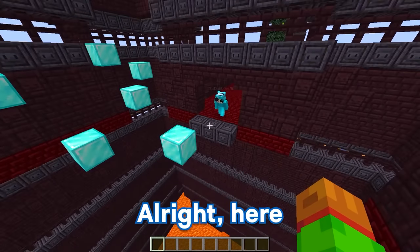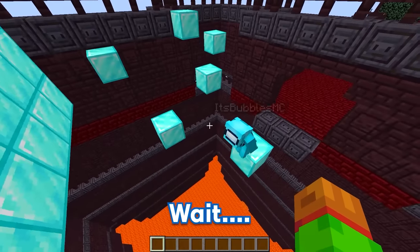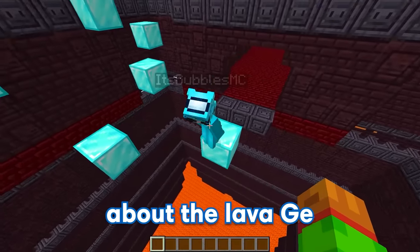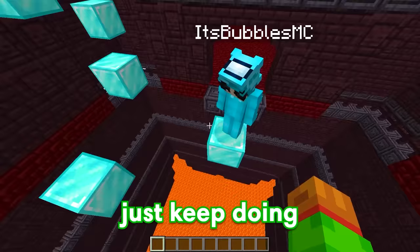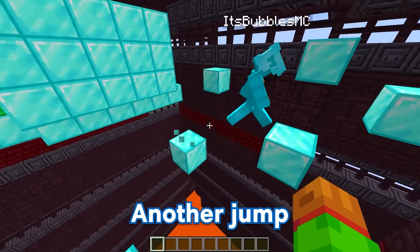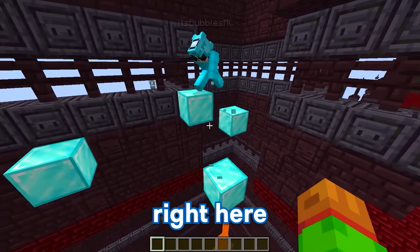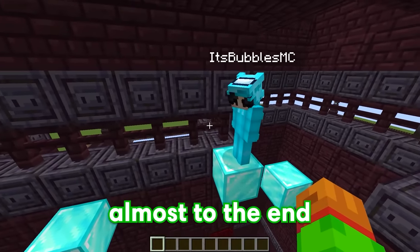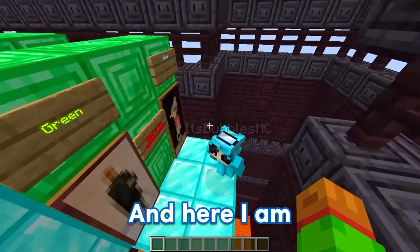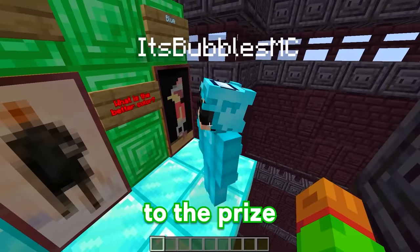Alright, here I go. I made the first jump. Nice, now you have the rest of these to complete. Wait, there's a bunch of lava down there? You didn't tell me about the lava, GE. Don't worry about it Bubbles, just keep doing the parkour. This got a whole lot scarier, but here I go. Nice, another jump. I'm feeling really good about this — I'm gonna do two jumps right here. Oh my gosh, you're actually almost to the end. I am almost there. I'm gonna make these two jumps and here I am. And over here I made a little quiz for you to complete — just two questions and you're all the way to the prize.